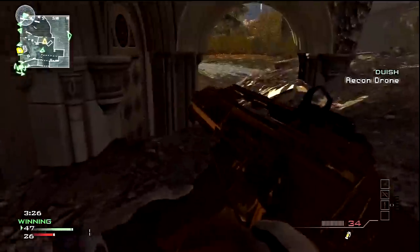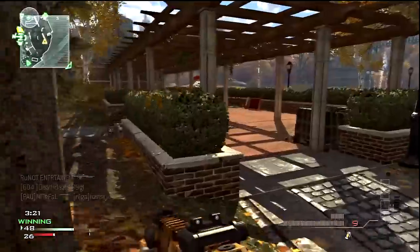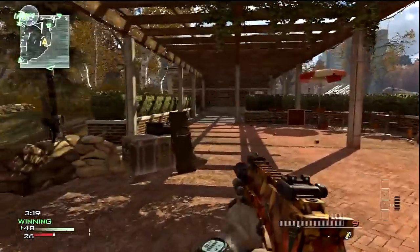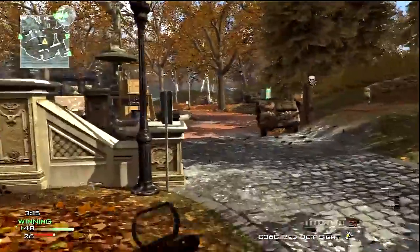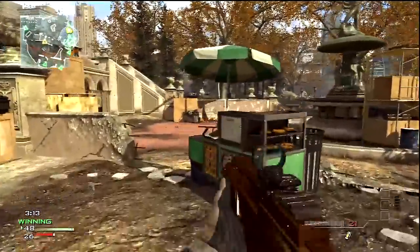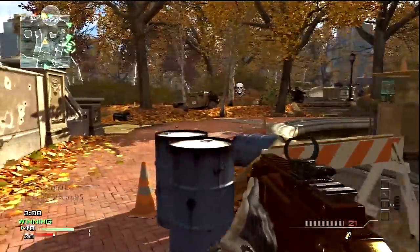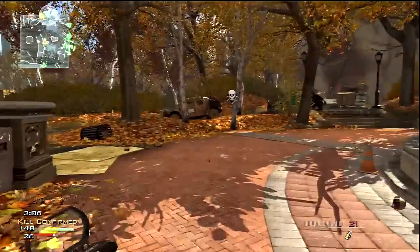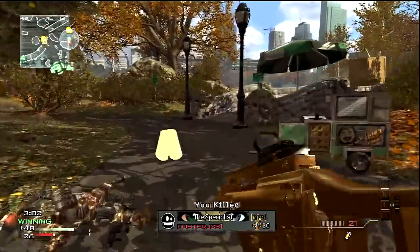My Pave Low picked up a few kills. Pave Low is actually really good on this map. But starting off, since the maps just came out, I don't think killstreaks will be as effective — like the Pave Low and attack helicopter — only because a lot of people are going to be running Blind Eye and Assassin. That's pretty much all I've run into: Blind Eye and Assassin.